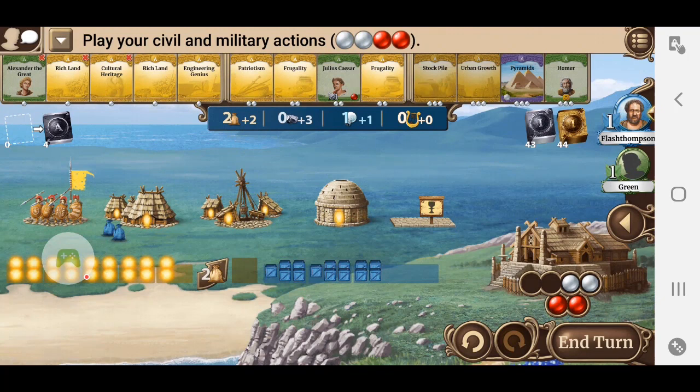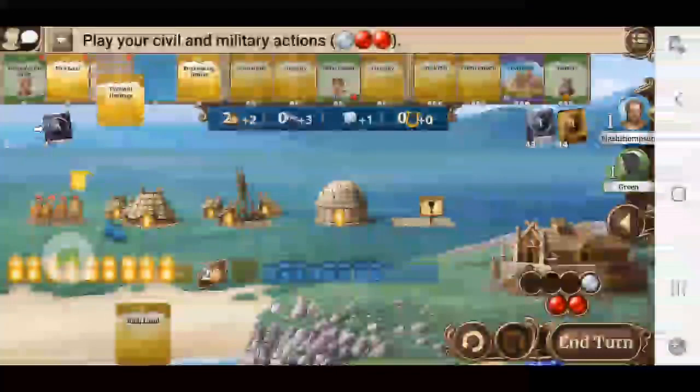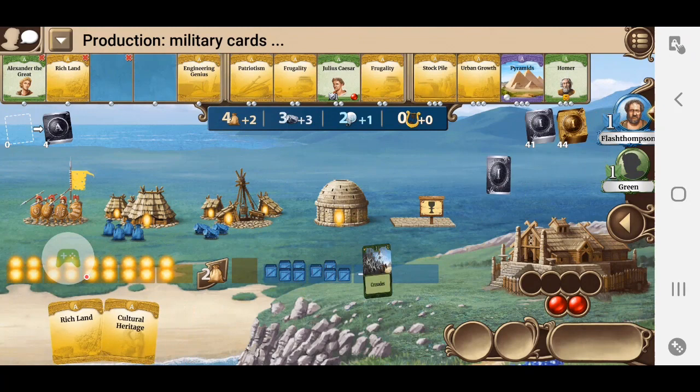I'm not seeing a lot of hope for a wonder, so engineering genius is a bit of a waste. I think I'll pick up a rich land. There's really not much here. Cultural heritage gives me a science and four culture points. It's too early for culture points, but that science is a nice bonus, so we'll go for that.